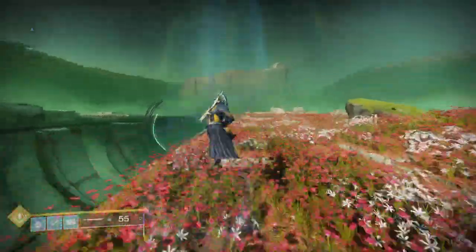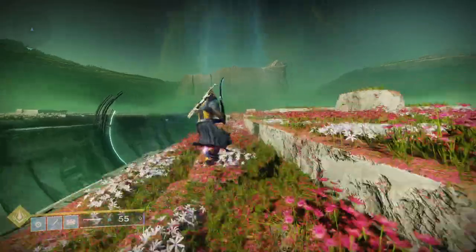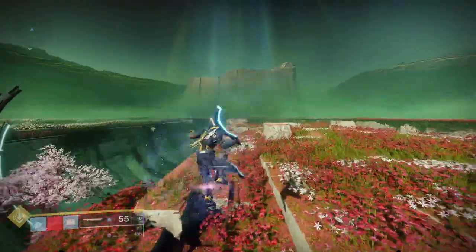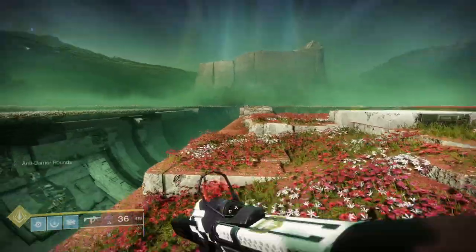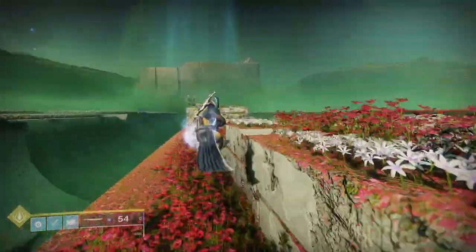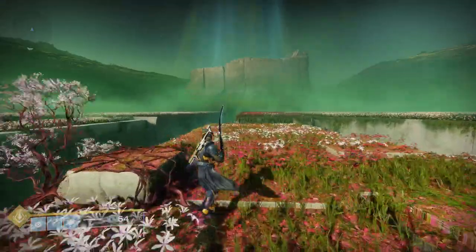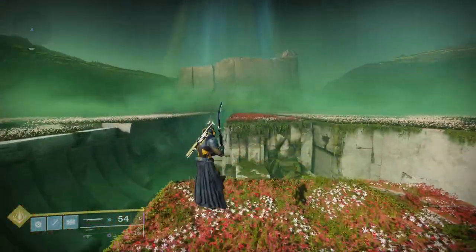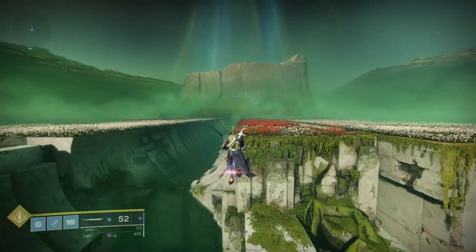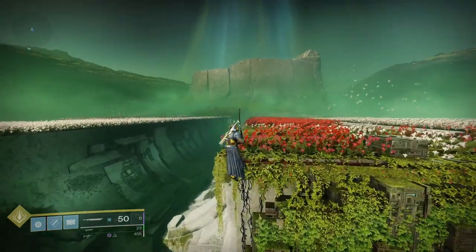It's up to preference where you want to start your skip, but with Titan I definitely recommend the right-hand side — it's straightforward and to the point. A lot of these are going to be pretty casual; I don't really strain on going for maximum efficiency in this video. You'll notice I use the sword flying method for Titan. You can use an aggressive frame sword, Temptation's Hook, or Falling Guillotine — all of those work.